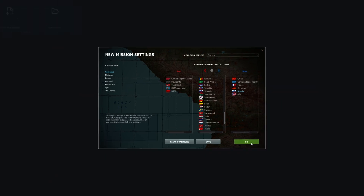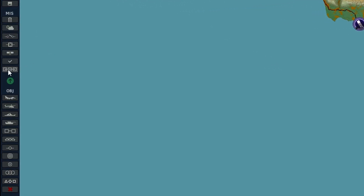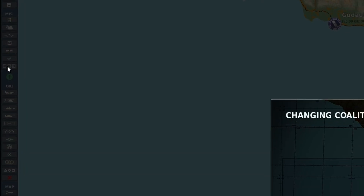Once you're happy, click Save, click OK. So if you were making the mission and suddenly realized you didn't have access to the unit that you wanted, you can use this button over here to change the coalition countries.